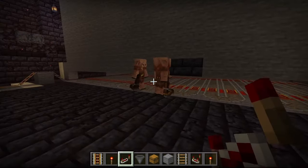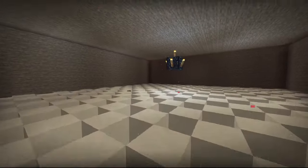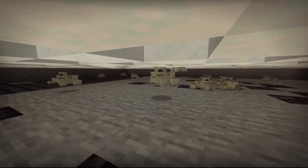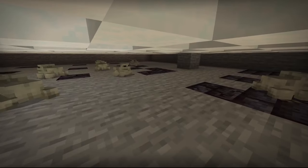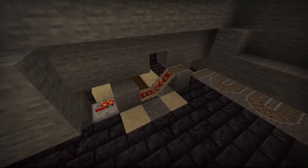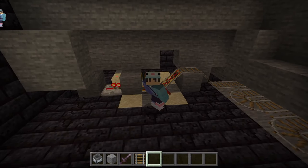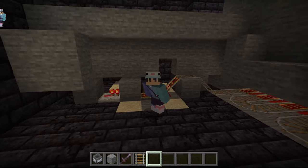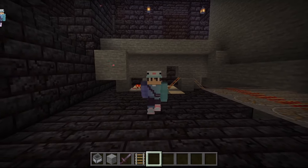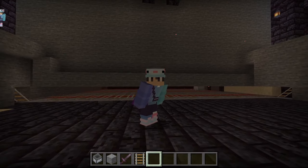So here's how this farm works: the magma cubes spawn, get eaten by the frogs — you'll have different colored frogs for different frog light colors. The minecart moves underneath picking up all the frog lights, then comes and unloads into the chests on both sides. I hope you guys enjoyed this farm building video. If you're not subscribed, please subscribe — we're trying to hit 500 subscribers and we're super close. Thank you for all the support and I'll catch you guys in the next farm building video, goodbye.